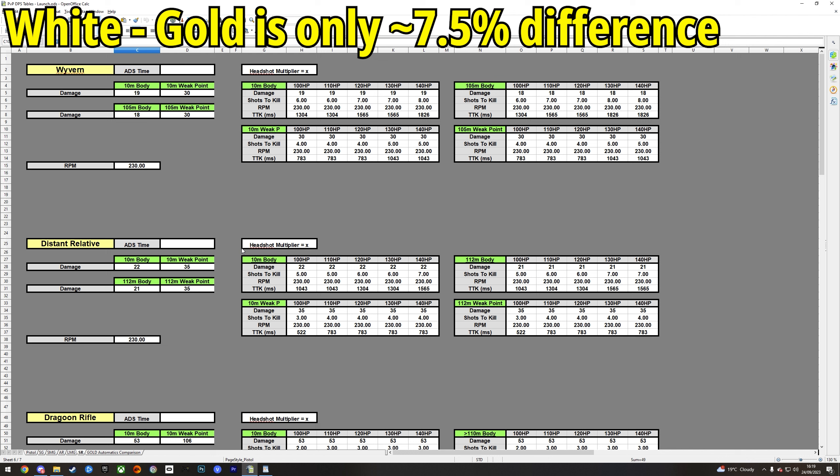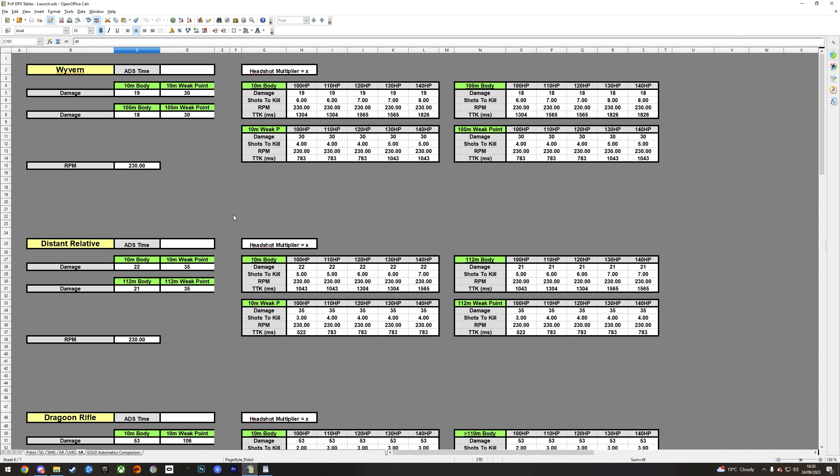I still stand by what I said in the PvP guide: weapon rarity should be the last thing you upgrade. Always upgrade your armor first, then look at nano upgrades, then grab something from the exchange — like stun mods if you're running a crusher, or guardian upgrades. Then from there, look to increase weapon rarity for that extra damage.